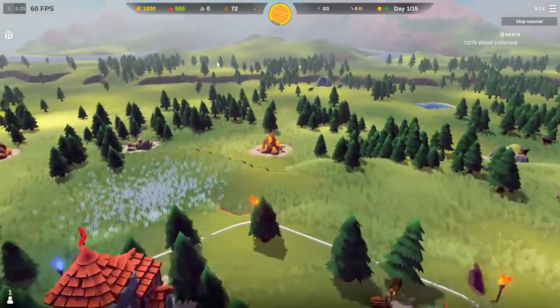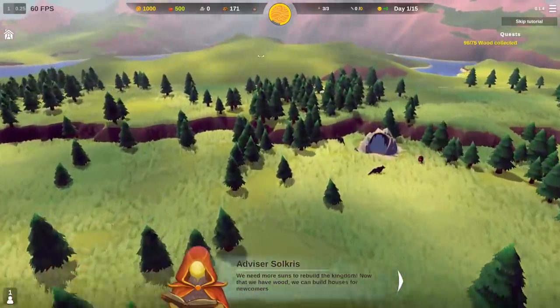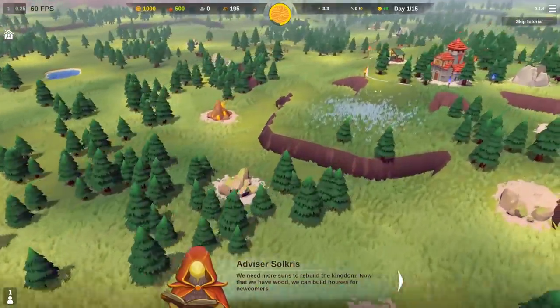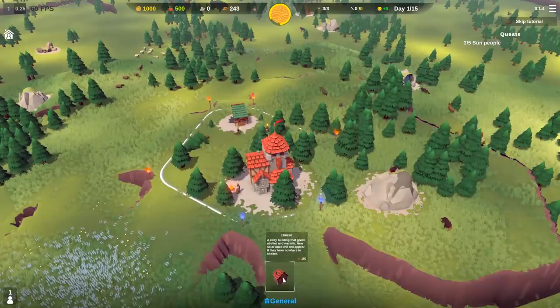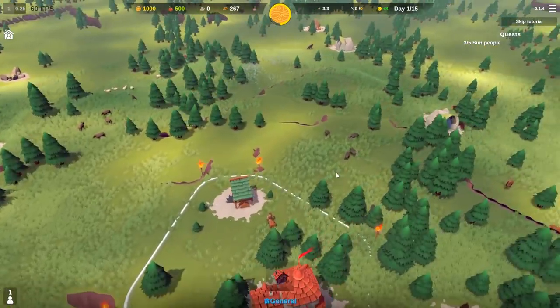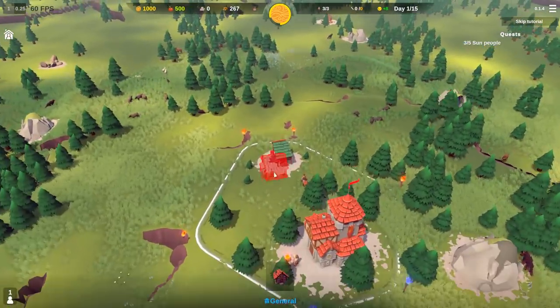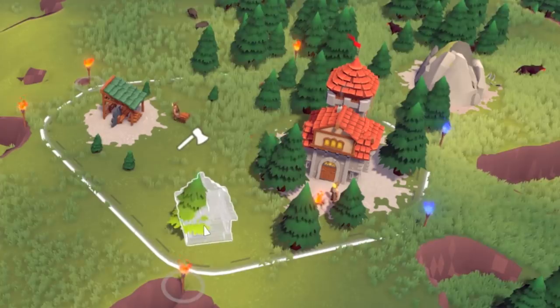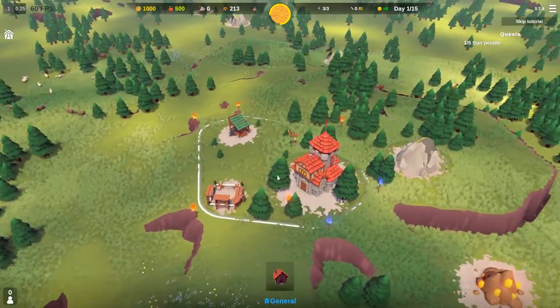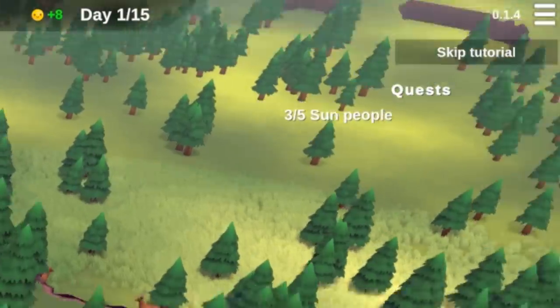It doesn't look like I can build up on that hill, but it looks awesome — I might try to expand out there at some point. We'll want a house so we can start attracting more people. Let's put it right here. Now I'm gonna try to wall up the top part — we have three out of five sun peoples. I'm gonna buy this so I can start working on a hunter's hut.